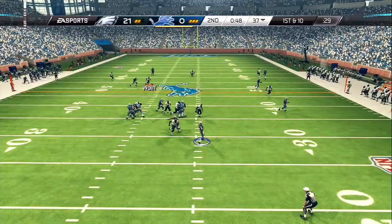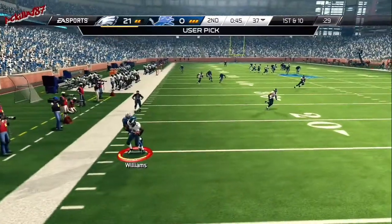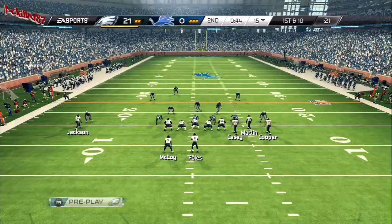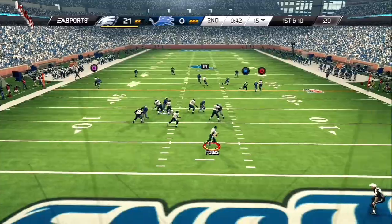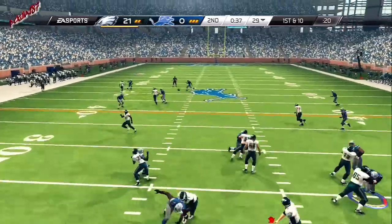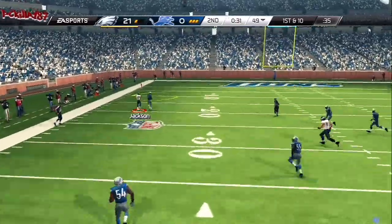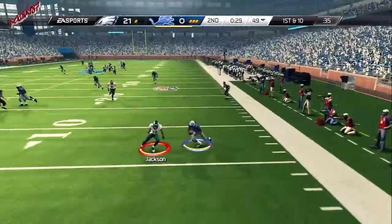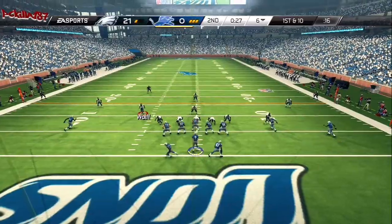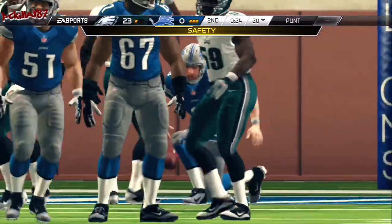Stafford's turning to look downfield now after selling the play fake. Carey Williams has the pick. What a terrible job by the offense there on first down. But now shifted into the backfield — so that's a two-point safety for the defense. That's an excellent job by the defense.